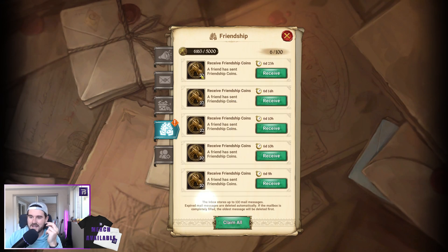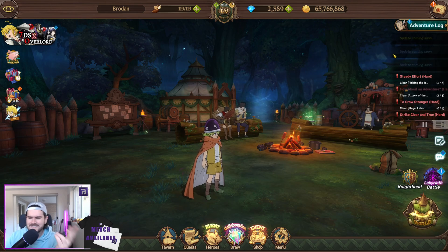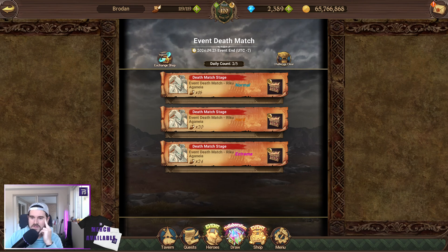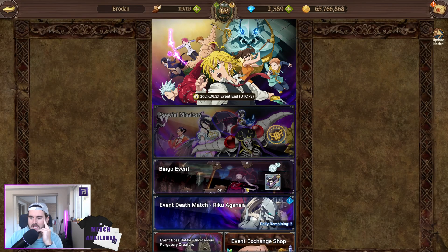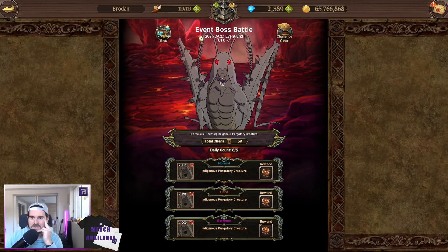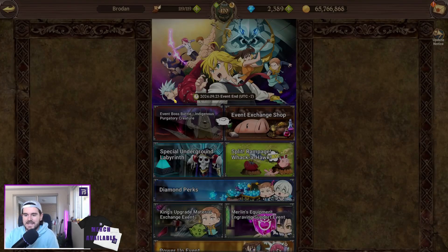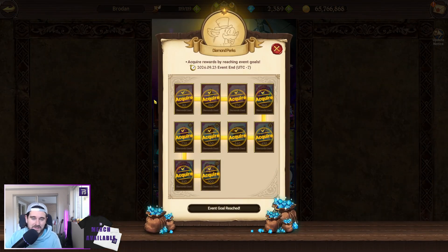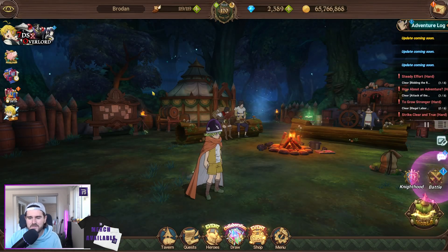I need to claim this stuff, but I can't because I have too many friendship coins. Obviously done all the base missions and stuff like that. I've finished my bingo, and I've bought everything I need in the exchange shop, so I'm not doing any more of that. I've done the challenge clears as well. I'm almost done on the indigenous creature — I've only got 26 of these left, so hopefully one or two more days. I'm a bit of a completionist, so I need to get everything done. I also summoned on the banner and got the diamond perks.